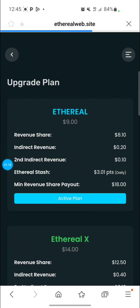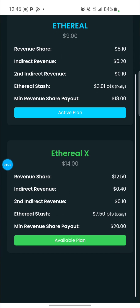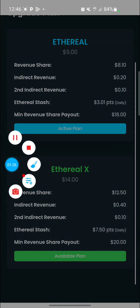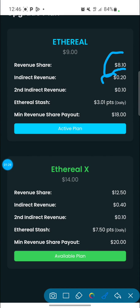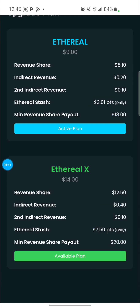There are two packages to remember: the 9k package and the 14k package. You can read through to see how each one works — the amount you earn daily, the amount you get paid, and the minimum withdrawal. The same thing applies to the 14k package. You can go through them and check their differences.